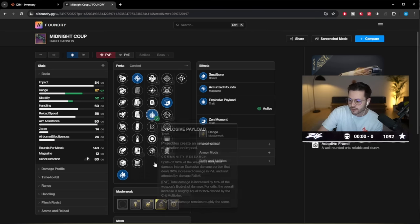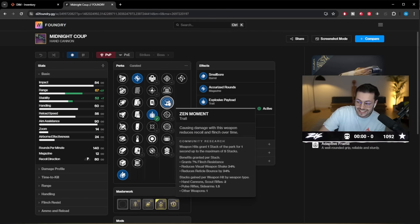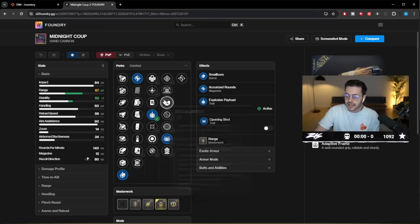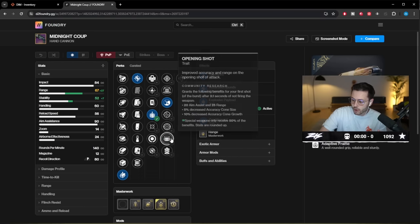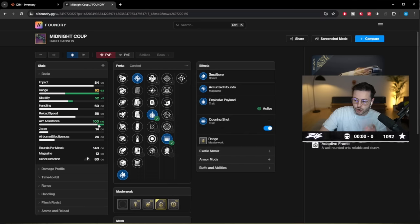Especially with the enhanced perks in The Final Shape. You can also get Zen Moment or Opening Shot — they're situational. I think Zen Moment is going to be worth trying because this gun needs a lot of stability to be consistent. It's not a gun where you can just use it with full range; you need stability to compensate for the bloom and recoil. I recommend either Opening Shot or Zen Moment. If you go for Opening Shot you actually go to 100 aim assist.